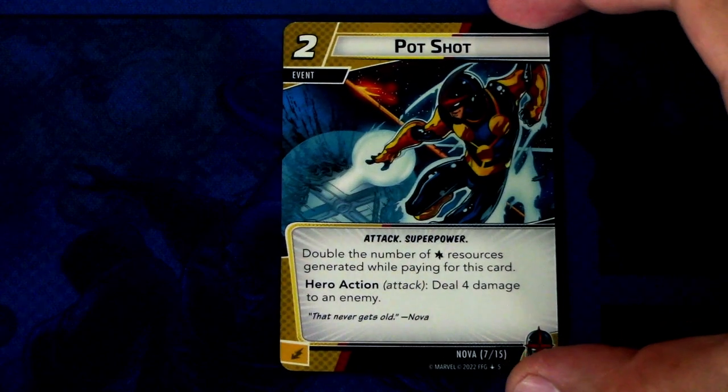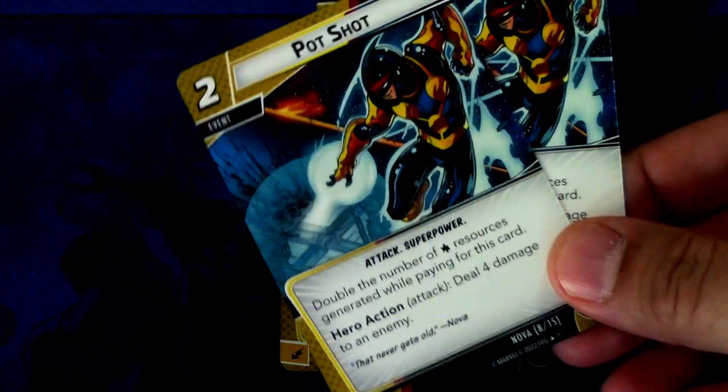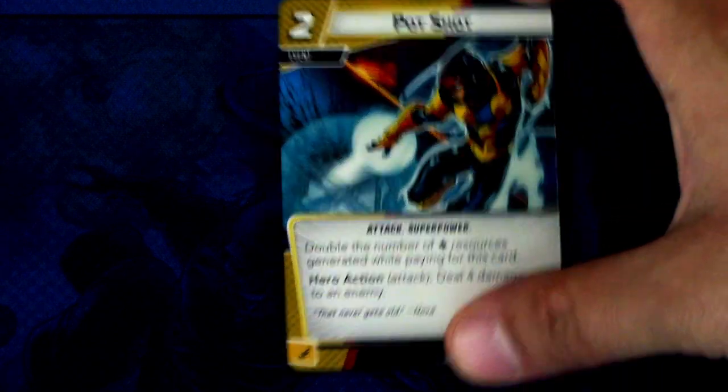Next we have Pop Shot, and there are three copies. Pop Shot is a two-cost attack super power event. Double the number of wild resources generated while playing this card. Hero action attack: deal four damage to an enemy. Again you can play this cheaper by using wild resources. It can be committed as an energy resource.